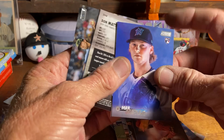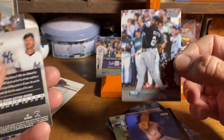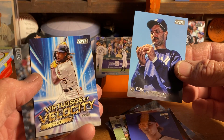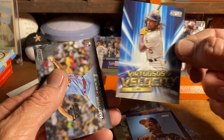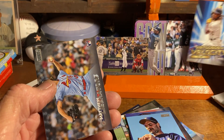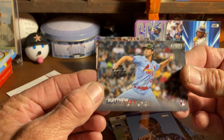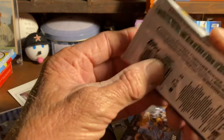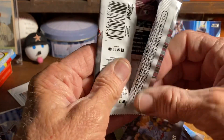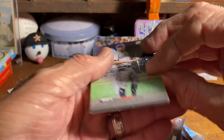Next pack: Max Meyer rookie card, another Ken Griffey Jr. — just pulling the Kid all over the place — Don Mattingly, a Virtuosos of Velocity insert, O'Neill Cruz, pretty cool for you Pirates fans, and a Matthew Liberatore rookie card. Getting to be kind of a stretch to call them rookie cards when it's been about 15 sets already, but I guess that's how it works these days.